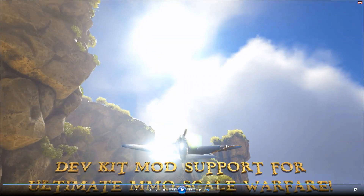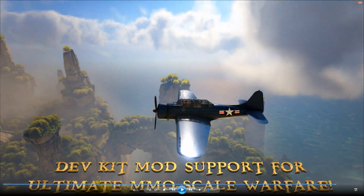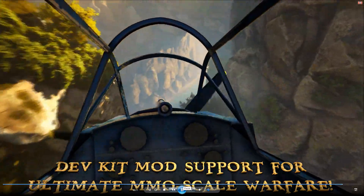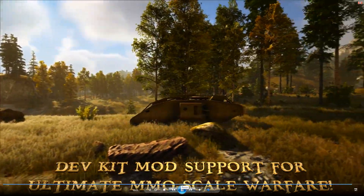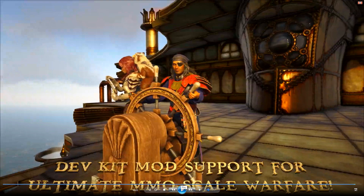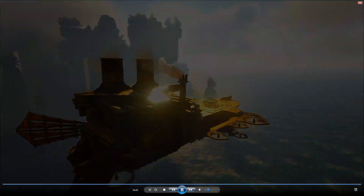After that they just show some mod stuff. DevKit mod support for Ultimate MMO Skill Warfare. This is not stuff that's going to be in the base game. I don't know if they had modders come and build this or a small team to show what you could do - it actually looks really good. This is like a World War II Spitfire plane - it looks really well built, the rudder works, it looks really smooth. Then they have an old World War I tank, which looks really nice as well. And then there's this massive airship, which I'm pretty sure is a different version of a mod that was in Ark - but still looks really cool and shows some stuff you can do with the mods.